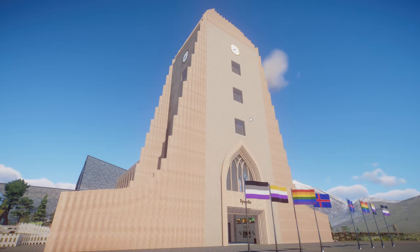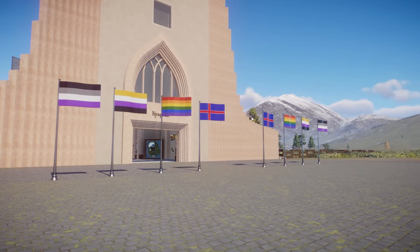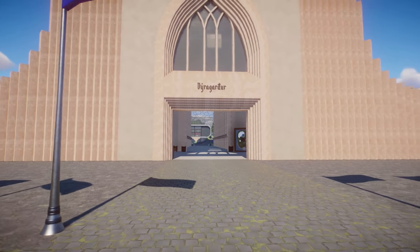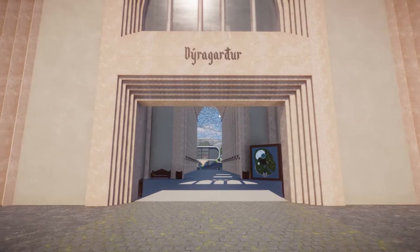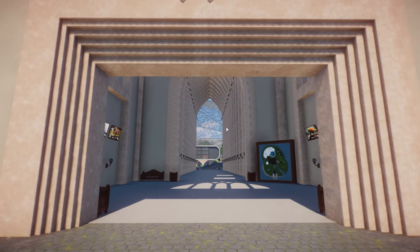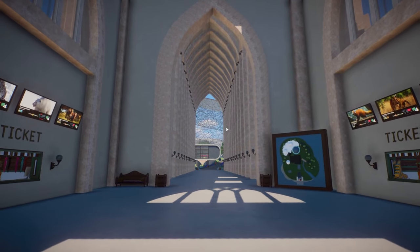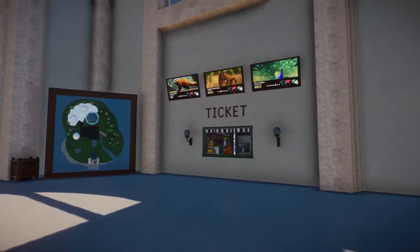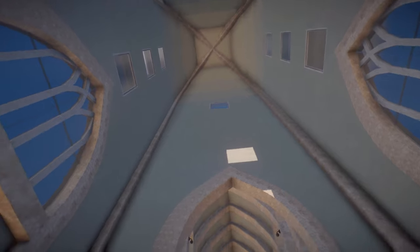This project is a little bit smaller than the previous one. As you enter, there are some beautiful flags — there'll be an explanation at the end of the video, so make sure you stick around. Over here we have the entrance: Diragardur. If you're from Iceland, let me know if I pronounced that correctly. We're going to enter this beautiful building — there's some nice background music, I always love that. Over here we can buy our tickets, and there's already information about the animals. It's just a beautiful build.